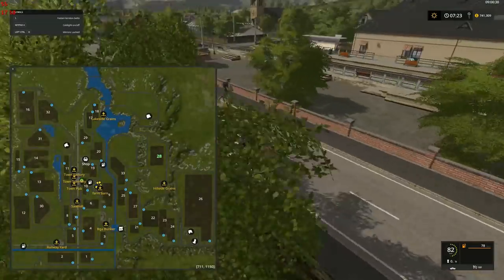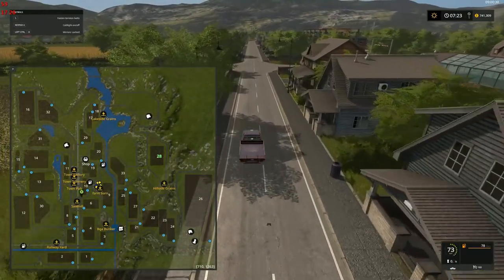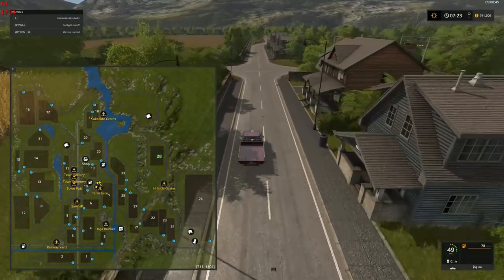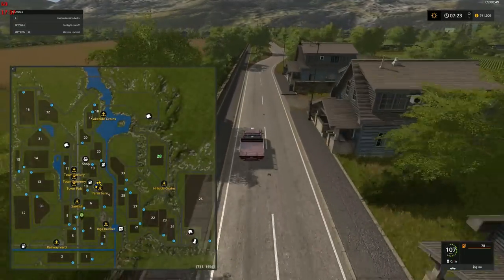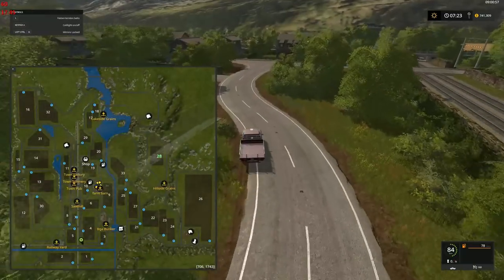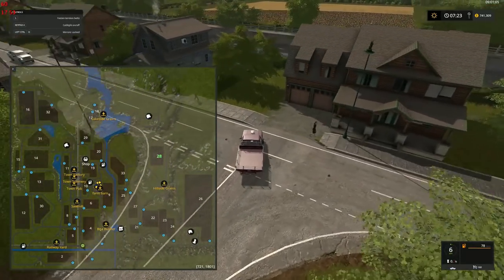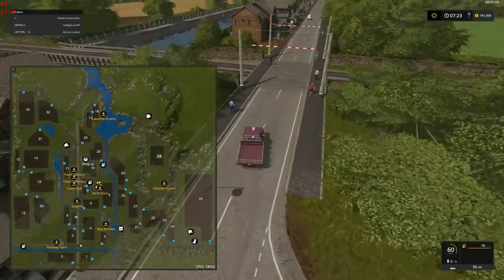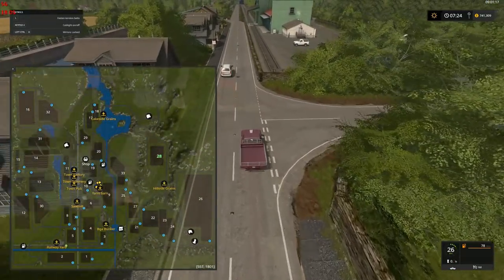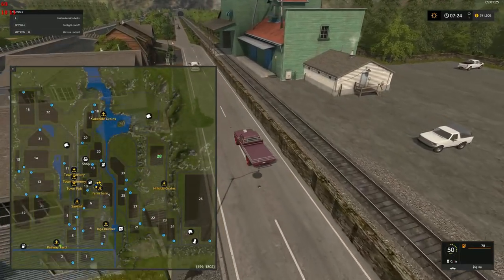We've checked out the pub, the spinnery, all those places — quite the nice town. We'll go all the way down and have a look at the rail yard and the BGA bunker. There's a canal system — a major water feature that crosses the map from end to end, so you'll have to watch out that you don't end up on the wrong side of it. There's our rail yard, pretty much what you'd expect.